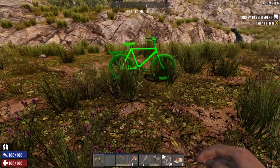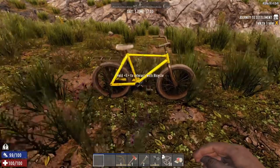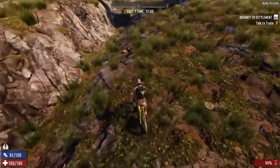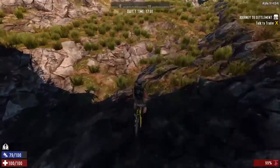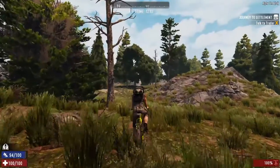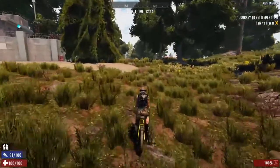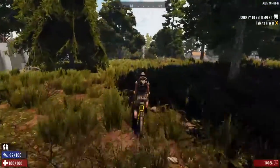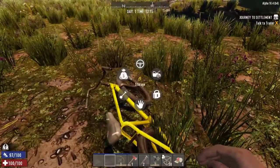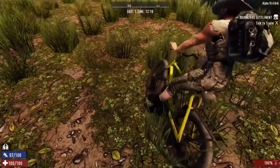Once you've crafted your bicycle and have it in your inventory, bring it down to your tool belt and simply right-click when it shows green to place it. If you used a workbench at a trader, just note that in the protected area around a trader you cannot place your bike down, so be a little careful when coming out of the trader to do this. One of the best things about the bicycle is it gives you extra inventory space to put items in.